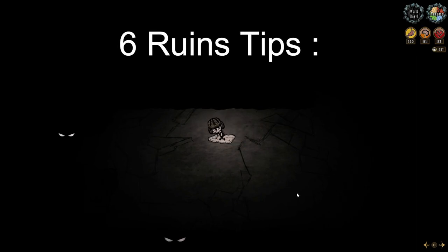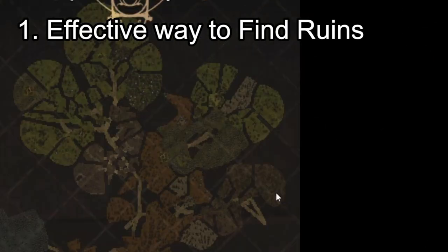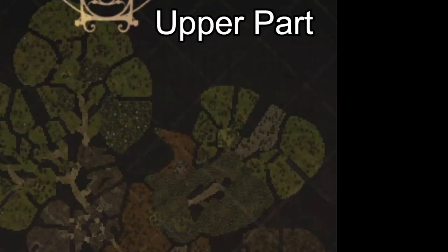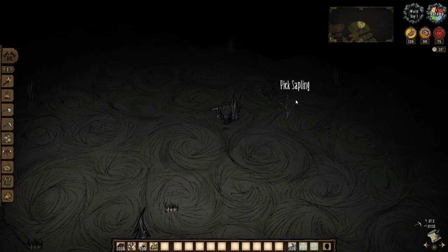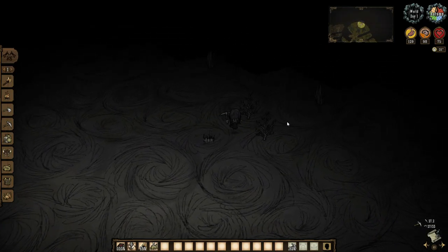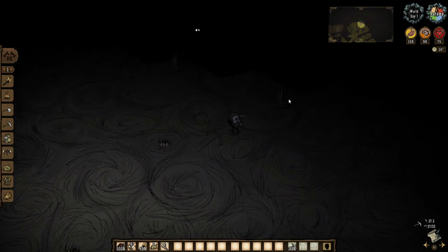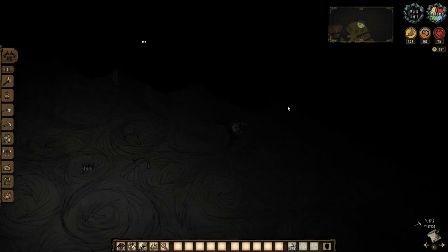Here are six tips to help your ruins adventure go smoother. Number one: an effective way to find ruins from a cave entrance is to go to the muddy biome. Find the upper part of the cave, then go the opposite way to find a gray road. The upper part is usually a white area where you can get grass and twigs. If you can find the road, walk around the edge of the biome and you will eventually find a road.